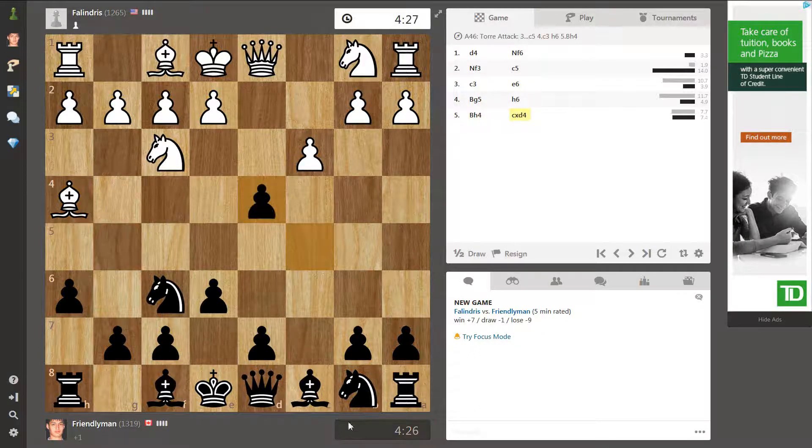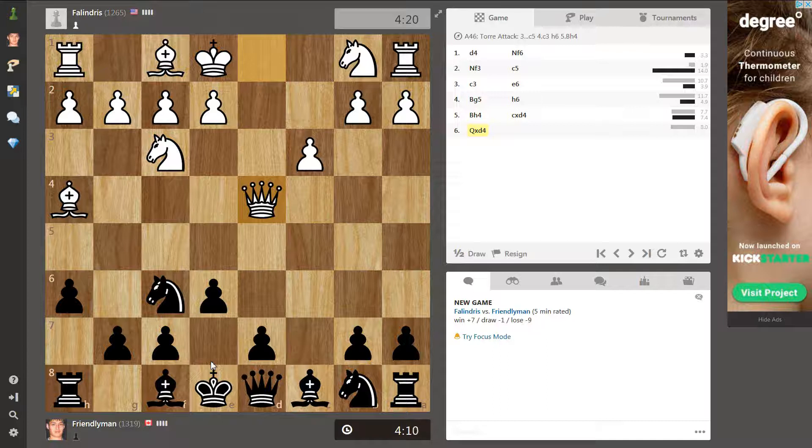I'm going to snap here. The reason why I took here is because I want to move my bishop here. He took this with the queen — you're supposed to take with the pawn. Well, I'll continue castling, I guess. Now, if he takes the knight now, I can hit his queen with tempo. That's going to be good for me.